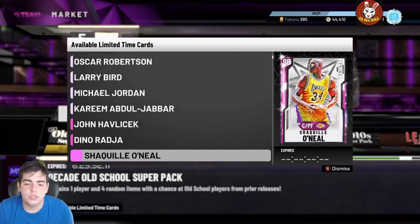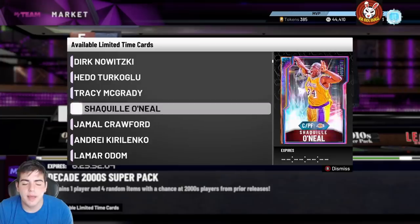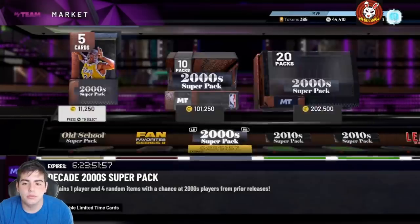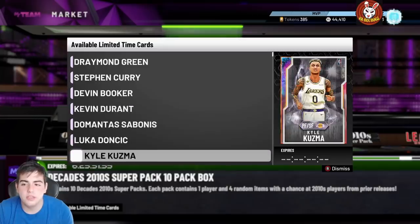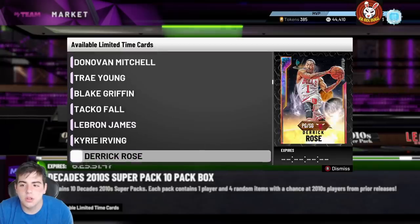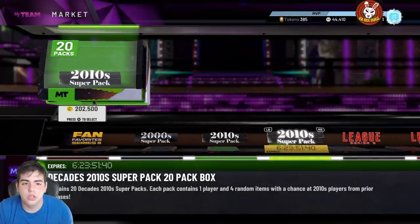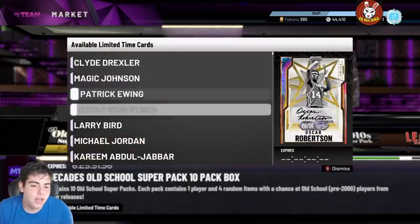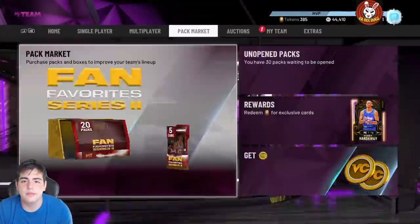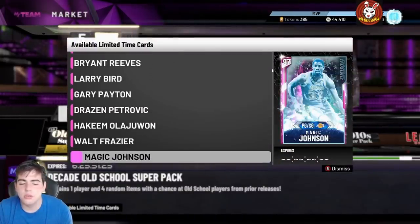In my opinion, the best packs to pop — this one's pretty good because it has T-Mac, Shaq, and Lamar Odom. This one has LeBron, KD, Luka, Porzingis, Blake, Taco, and Ben Simmons too. And Giannis — these packs are super duper juiced. They just dropped the mega opal pack, so we're going to go over everything in this video because there's so much you could be doing to make thousands of MT. You could be flipping cards like crazy.